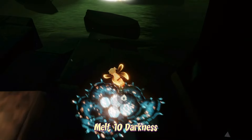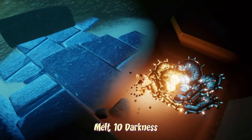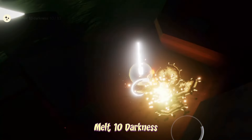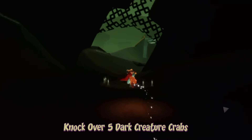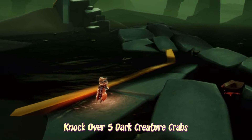To melt 10 darkness, all we have to do is burn 10 little pieces of darkness — and of course while you're doing this one, be careful. To knock over five crabs, all we have to do is go near them and do a large shout by holding on your character.